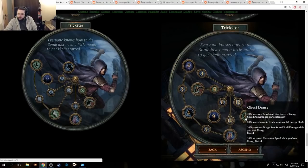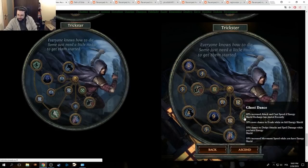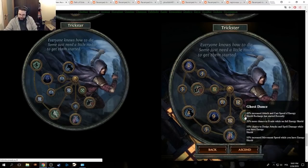40% increased attack and cast speed if Energy Shield recharge has started recently. 20% more chance to evade while on full Energy Shield, 10% chance to dodge attacks and spells while you have Energy Shield, 10% increased movement speed while you have Energy Shield. Ghost Dance is crazy for a two-pointer.